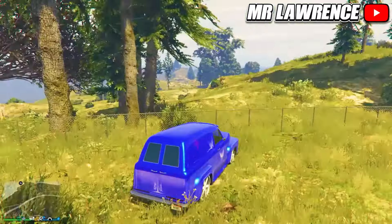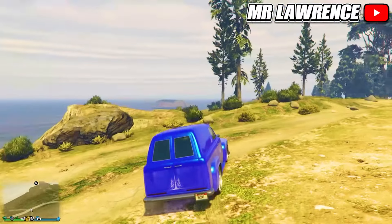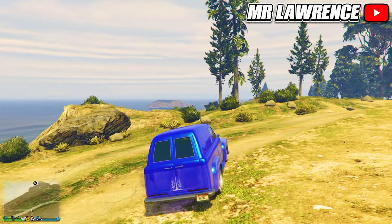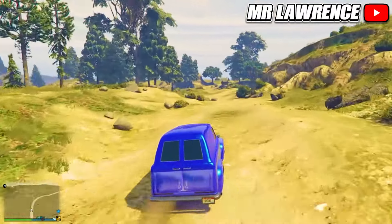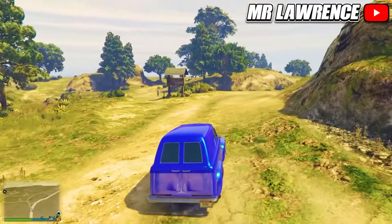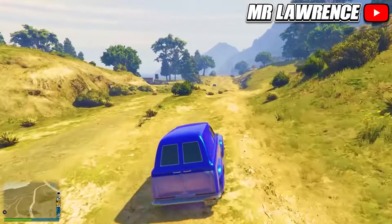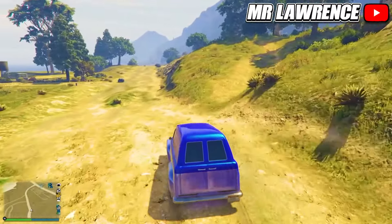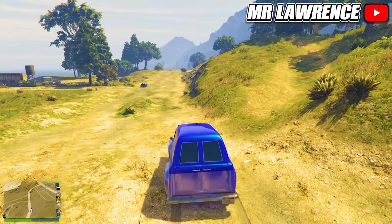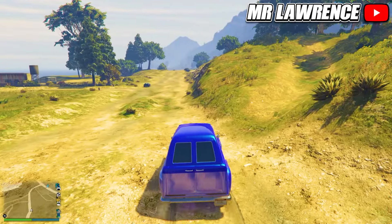The next rare car we will get is the red Loader — you can also get a yellow and green version. Come over to this location on the map with a muscle car. It will spawn between 6 and 9am in-game time. If you follow the same route as I do, it will spawn 9 out of 10 times. Drive over here and make sure you drive slow, then stop right over here and look to your left. Keep driving and the red Loader should spawn in right over here.